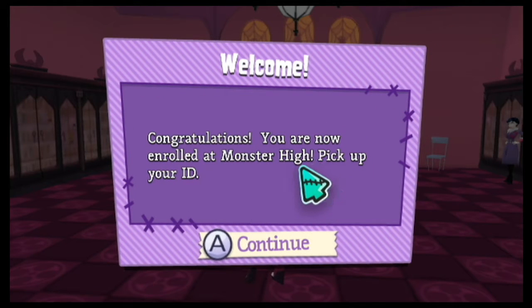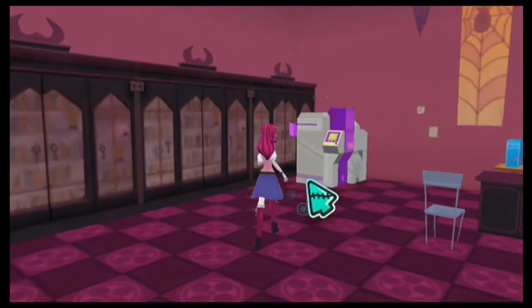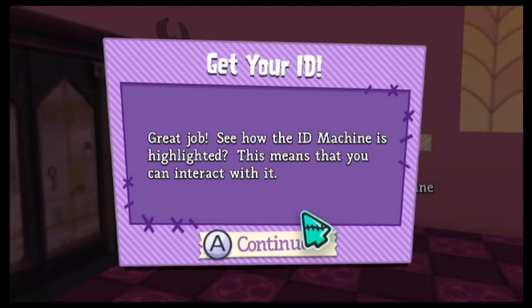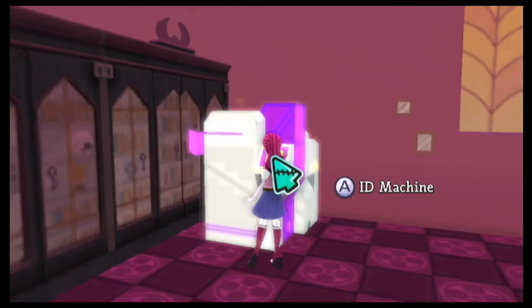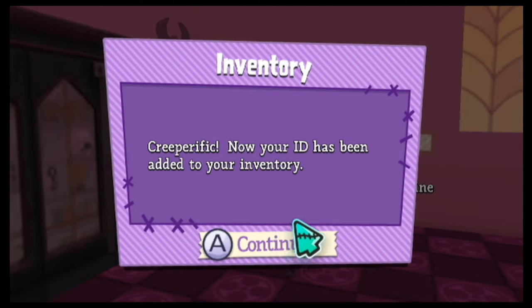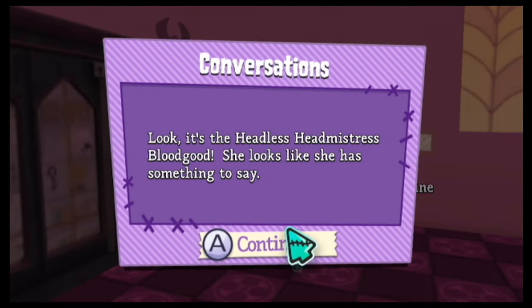Congratulations, you are now enrolled at Monster High. Pick up your ID. To grab your ID, move the cursor to the machine using the control stick on the nunchuck. Great job — see how the ID machine is highlighted? This means you can interact with it. To interact, position the cursor over it and push the A button. Your ID has now been added to your inventory. To access your inventory, push the cursor over the purse icon and push A.